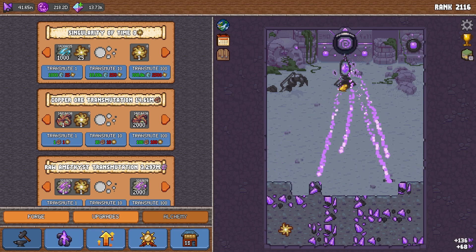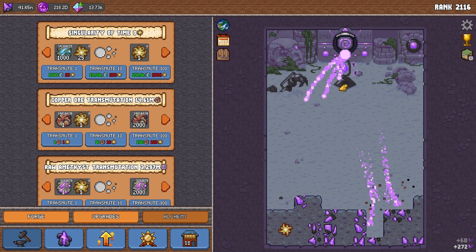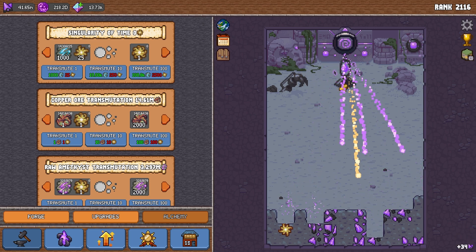Additionally, the daily login reward has been changed and instead of 50 premium gems and 100 gold ingots, it now gives 50 premium gems and 2 time singularities.